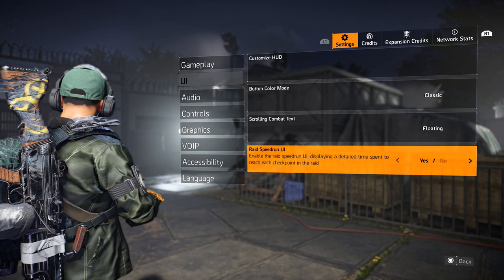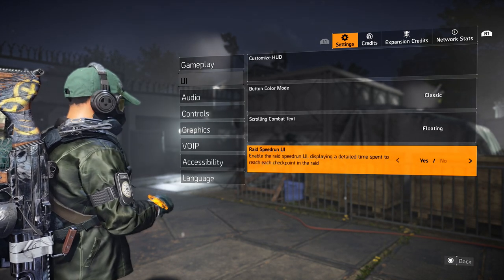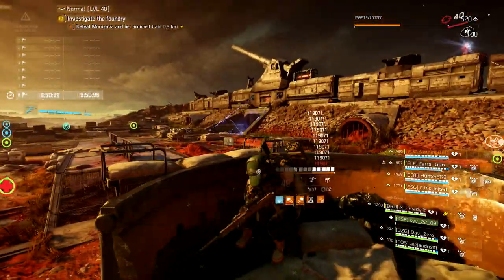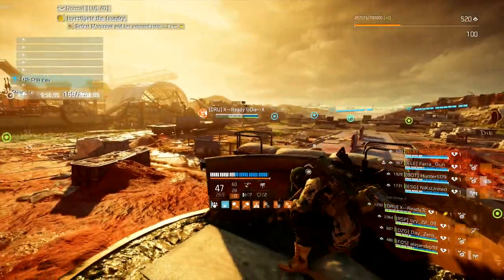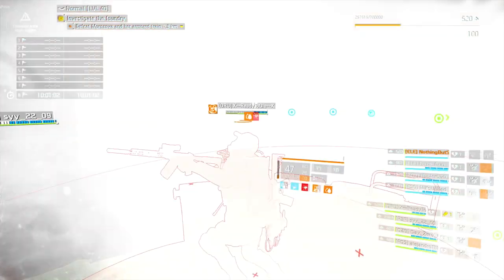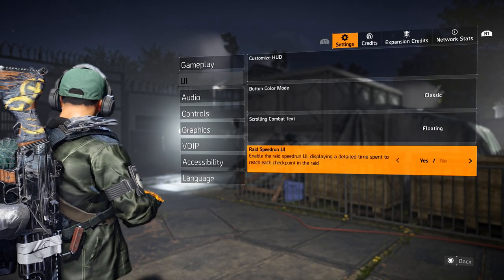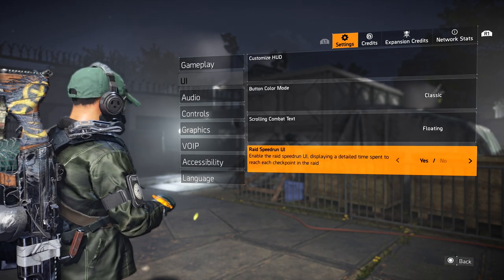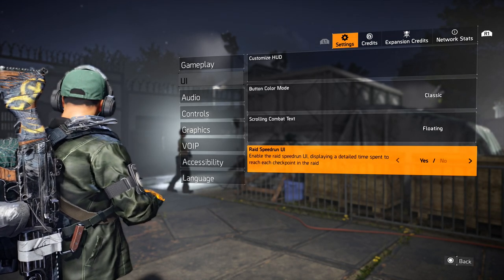Another setting a lot of people have been asking about is how do you get the timer to pop up on the top left? If you're in the raid and you want to see how long it takes — whether it takes one hour or ten hours to beat the raid — the Raid Speed UI is for you. Put this on Yes and you'll see at the very top left it breaks down each section and each boss so you can see how long it takes to beat each part.